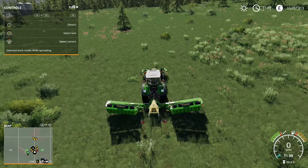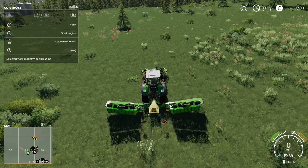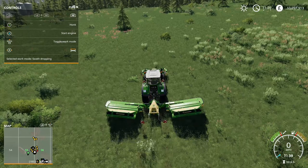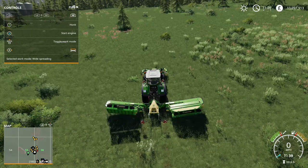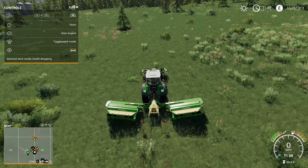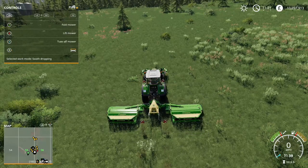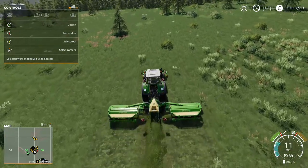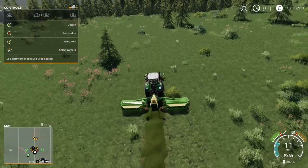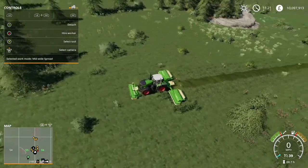Looking at the help menu on the left, it shows 'wide spreading' as the selected work mode. Press RB and use the left stick to toggle work mode. You've got wide spreading, swath dropping which puts a nice row in the middle, left swath only, or right swath. I use swath dropping to put one straight in the middle. We'll lower it, turn it on - look, it puts the swath right in the middle so you can come along with your baler or loading wagon and just pick it up.